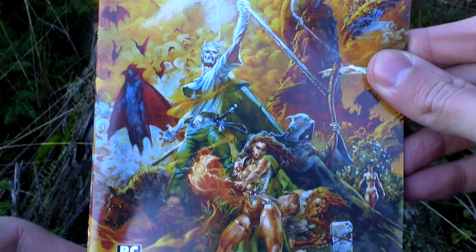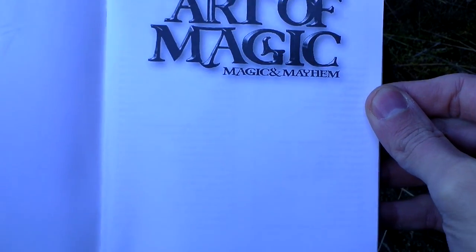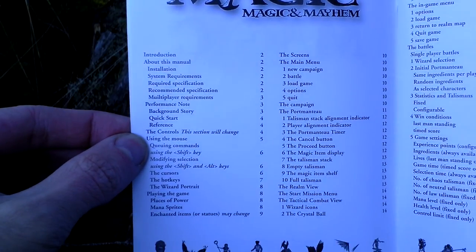And the last thing in the box is the game manual. Looks like this. Let's take a look at the table of contents.